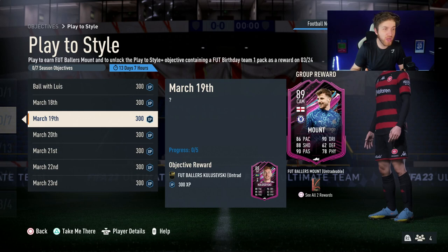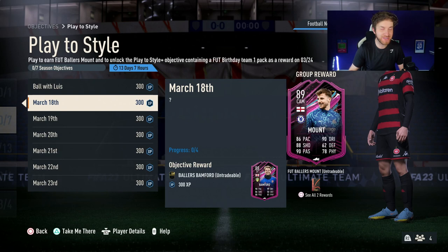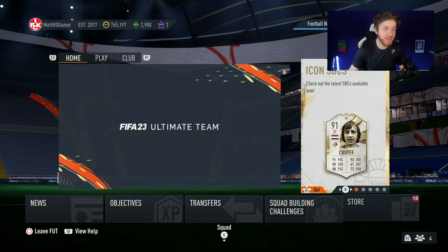It does depend, obviously, if you can do these in Squad Battles or Rivals, because it has to be on co-op. If it's a co-op game mode, then you should be able to do the same thing with all of these cards. And to prove it guys, I've still not got 86-rated Diaz in my account at all, as you guys can see there. Hopefully this big glitch helped you guys out today. Leave a like for more, and I'll see you on the next video.